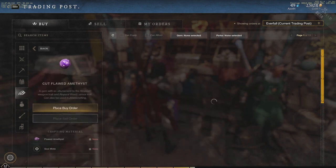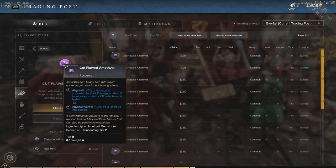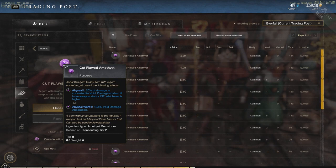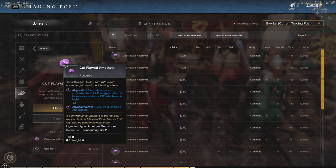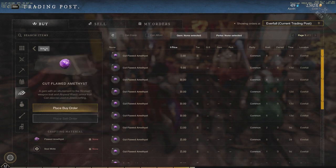Jumping back, we also see Cut Flawed Amethyst: 20% of damage is converted to void damage, scales off base weapon stat or intelligence, whichever is higher. This is another option I could have used instead of my current gem on my rapier, and we'll talk about that in a second.